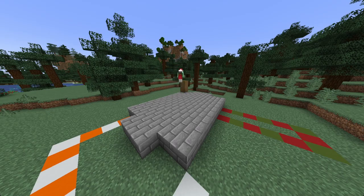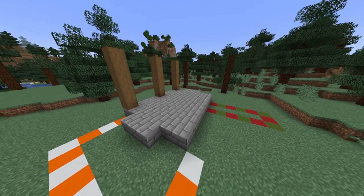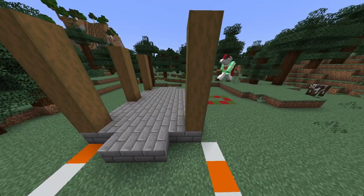Next we want to go to the corner of the build and build up 5 with our stripped spruce log, then three blocks and do another pillar, three blocks and do another pillar. We can then go ahead and replicate this on the opposite side.